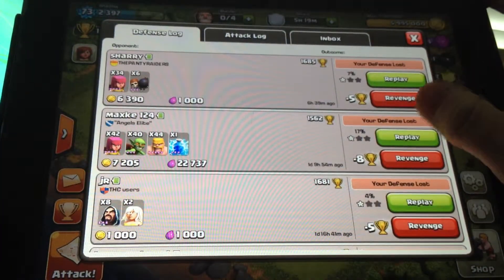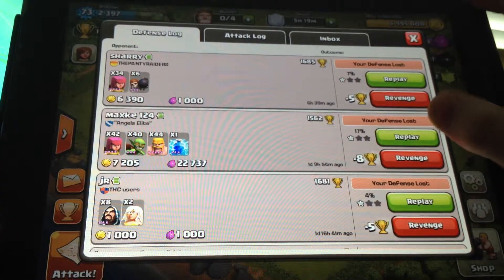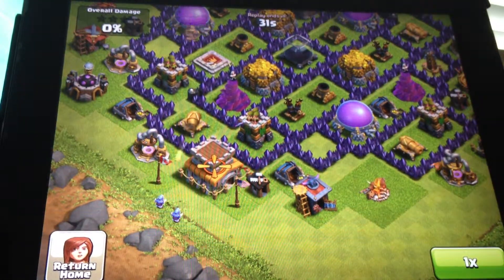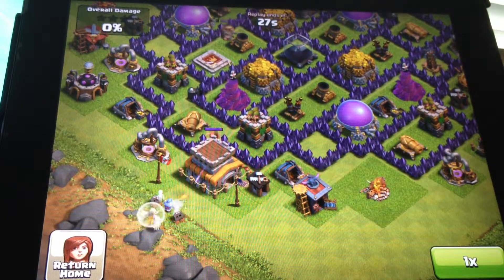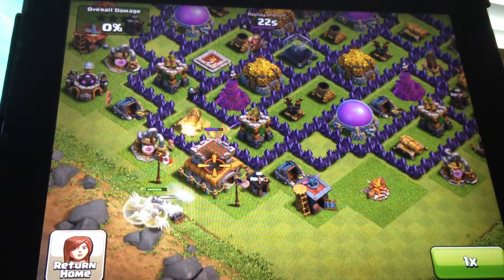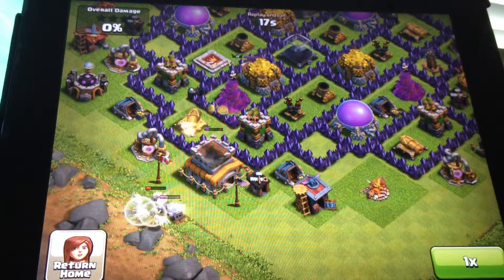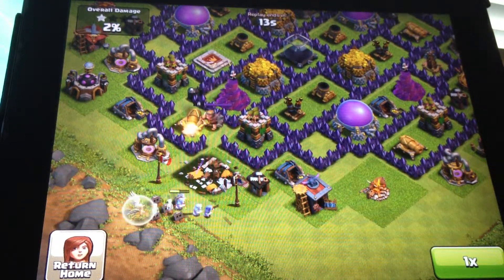We'll start with this first replay. The guy had used 8 Wizards level 3 and 2 healers. He put the Wizards down to get to Town Hall real quick, then put a healer, but the healer can't support the Wizards because they're getting hit by the cannon and the Archer Tower. So he had to just keep deploying his Wizards in order to get to Town Hall, but they ended up dying without getting much more.